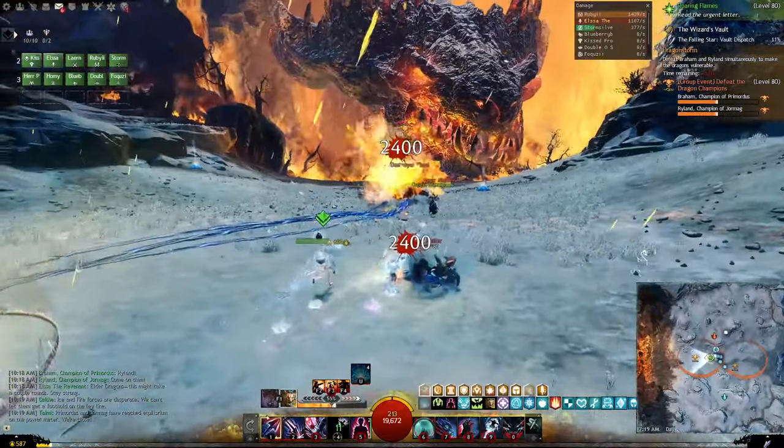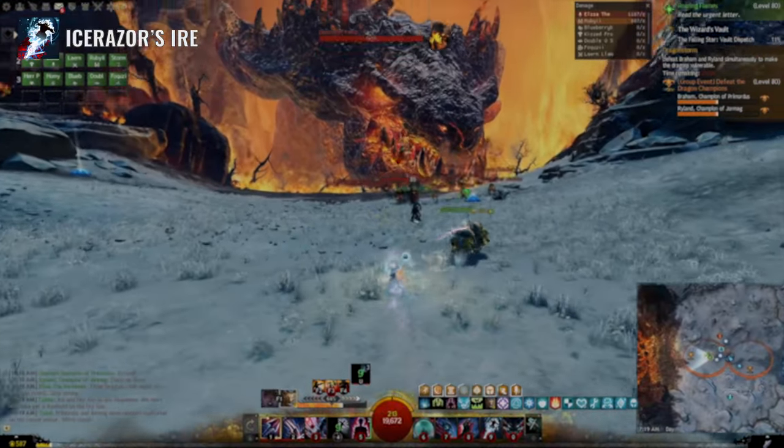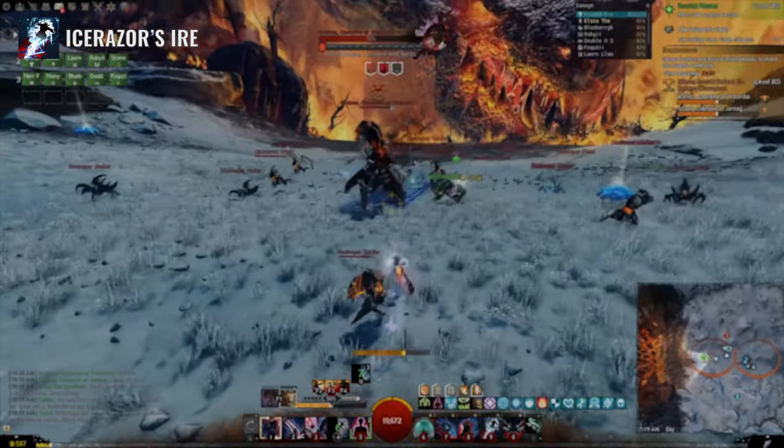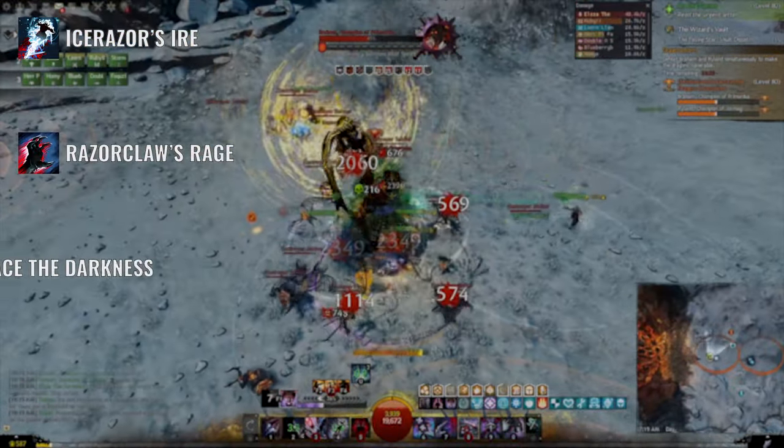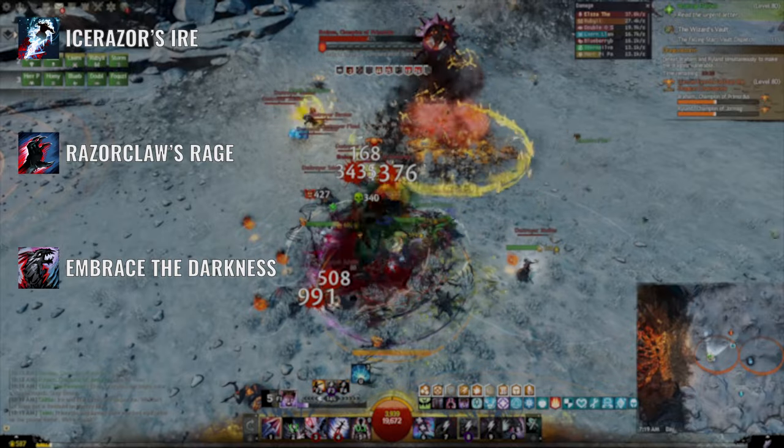As for the rotation in group content like Strike Missions and Raids, you want to start on the Renegade legend. Then you will use Ice Razor Ire and Razor Claw Rage. Afterwards switch to your Demon and let your Elite be on passive to give you a lot of Torment.